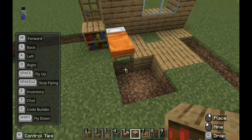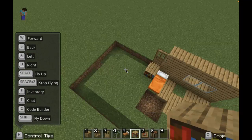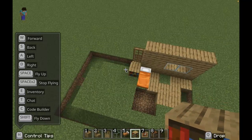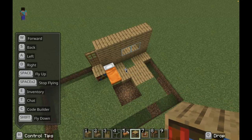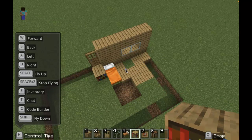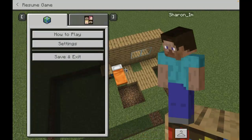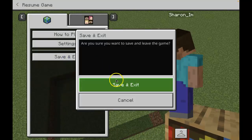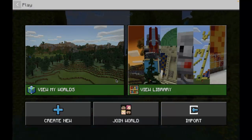So here's a quick tutorial on how you can build a house in Minecraft Education. You can explore however you would like and create your own. Once you're done, you can click Escape and then click Save and Exit. Thank you for watching today. Have fun!